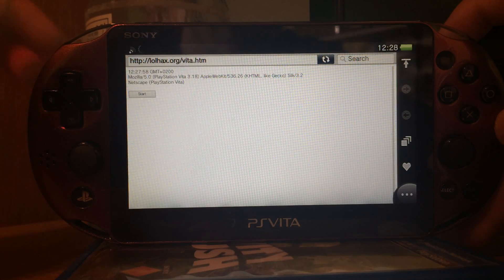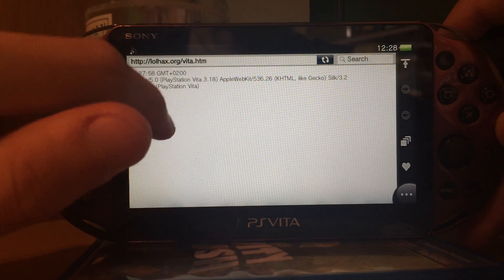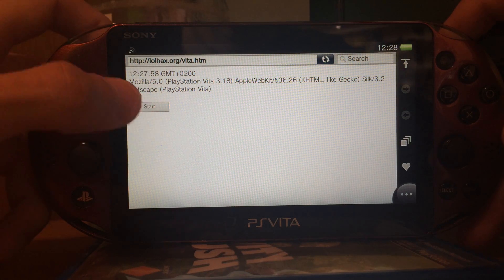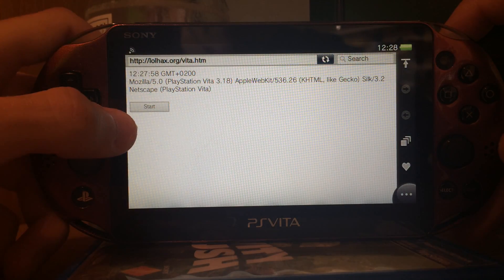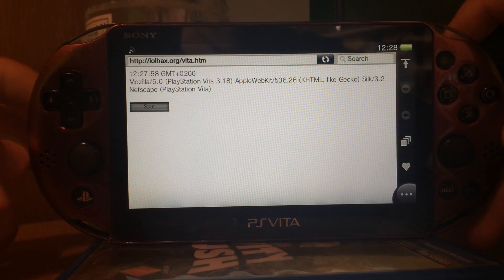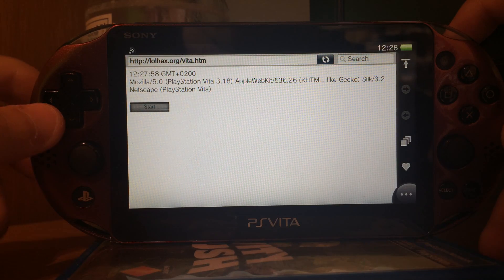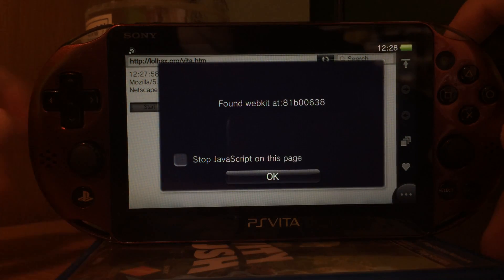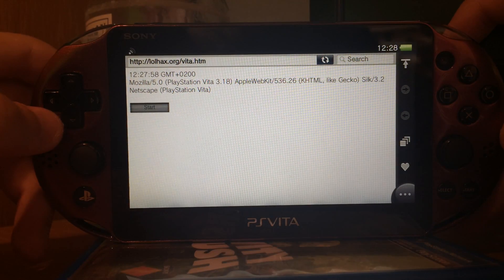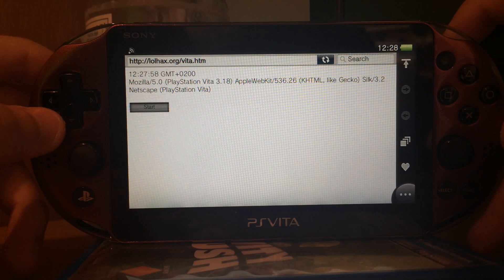Like I said, you go to lolhacks.org/vita.htm. Then you will get something like this. It will tell you your webkit version, the Vita firmware and so on. You press start and something should happen. At first it will say that it found webkit and an address as you can see. You press OK and then you wait and you will get another pop-up which says if your Vita is vulnerable or not.